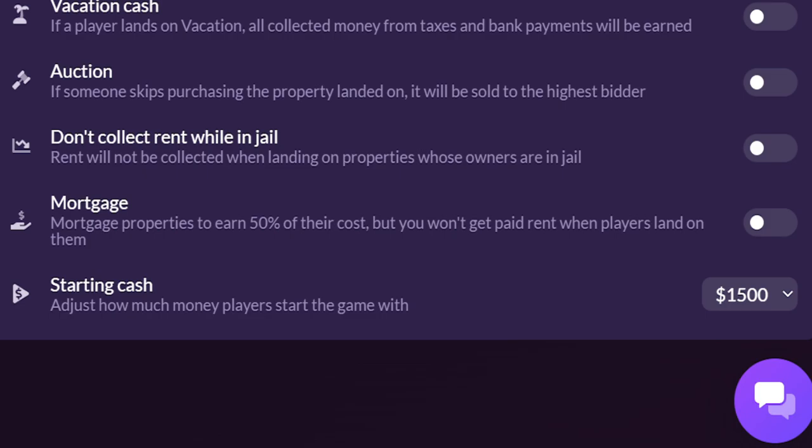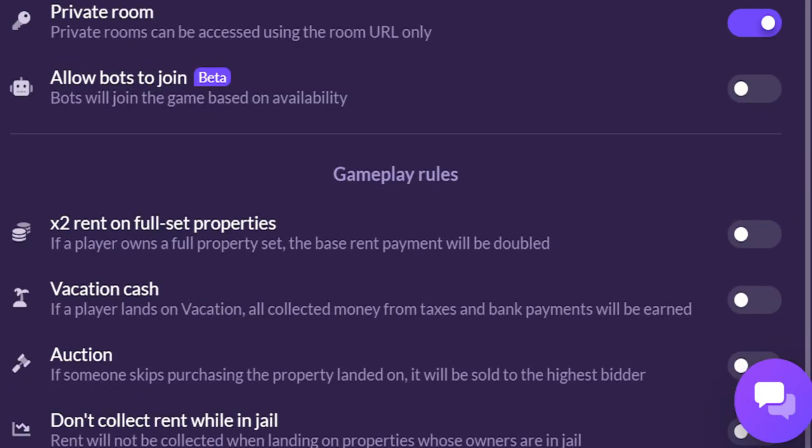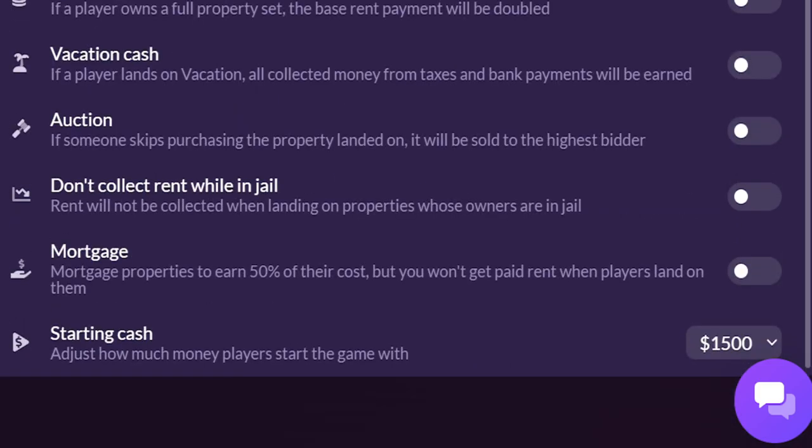You also got auction. If someone skips purchasing the property they landed on, it will be sold to the highest bidder. This impacts the bidders — it doesn't really give you a financial gain as the skipper. For example, if you land on Salvador, which is a $60 property, there's always that one person who will pay at least $800 just to get that. The bidding can sometimes be extortionately high. It's quite a funny setting, and if you want to overthrow some of your opponents, please press it.